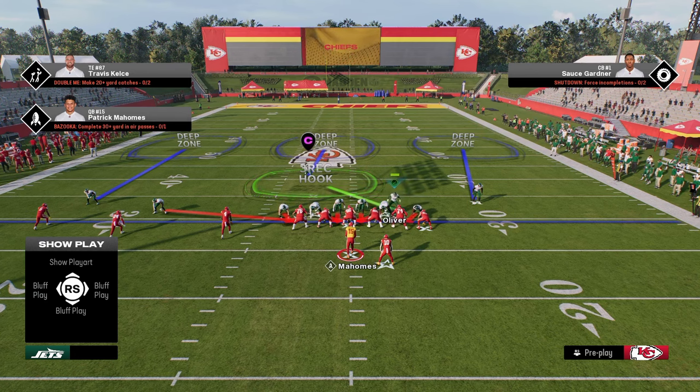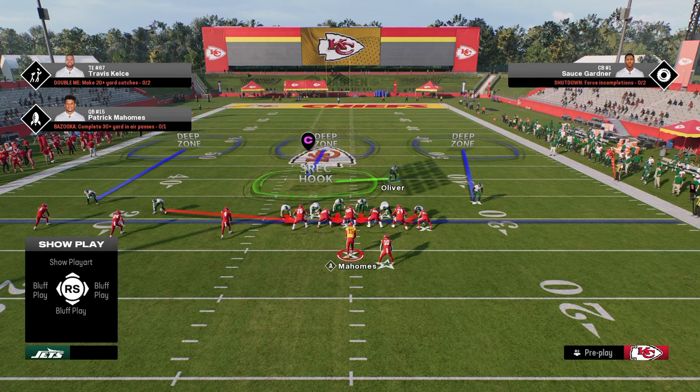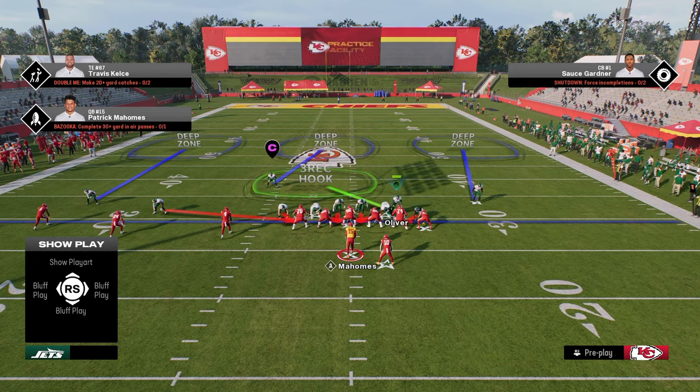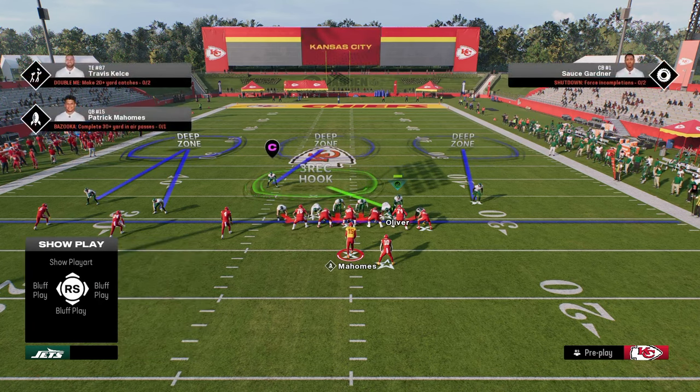Now we're going to user here, but because we're usering here, it can be kind of challenging to create good coverages just because of the way the alignment works. Ideally in Madden, regardless of what game you're playing, you want to have a two-high safety look — that gives you the best versatility from your coverages. However, because of how good this blitz is, we really need to play a look like this. This is why the strong safety inside package is so good. We're going to take this slot corner and put him in an outside third. This outside third is one of the most important adjustments against trips tight end — it defends literally everything they do.